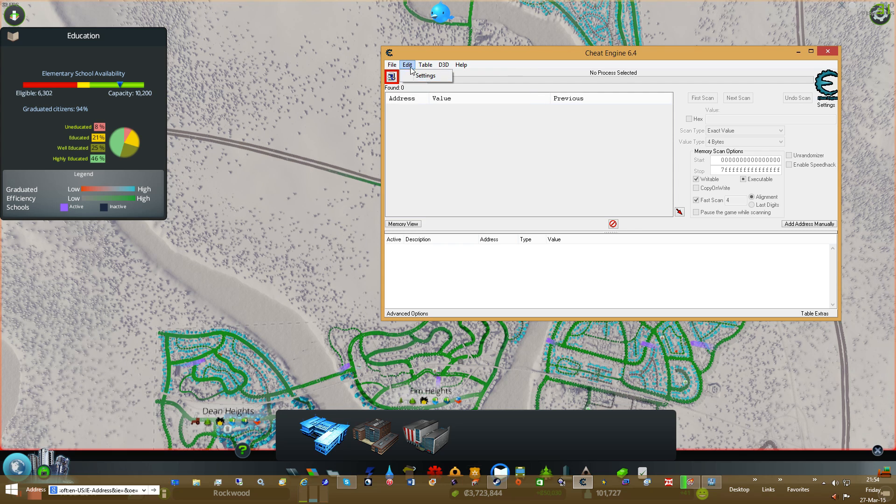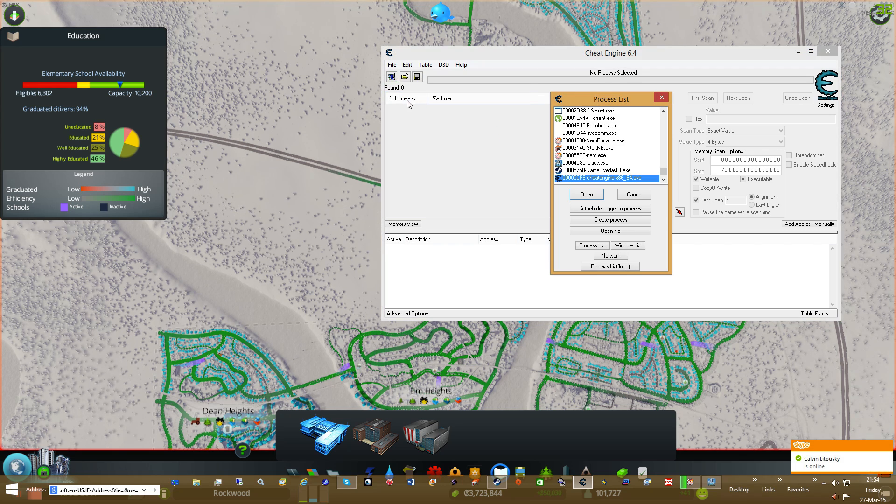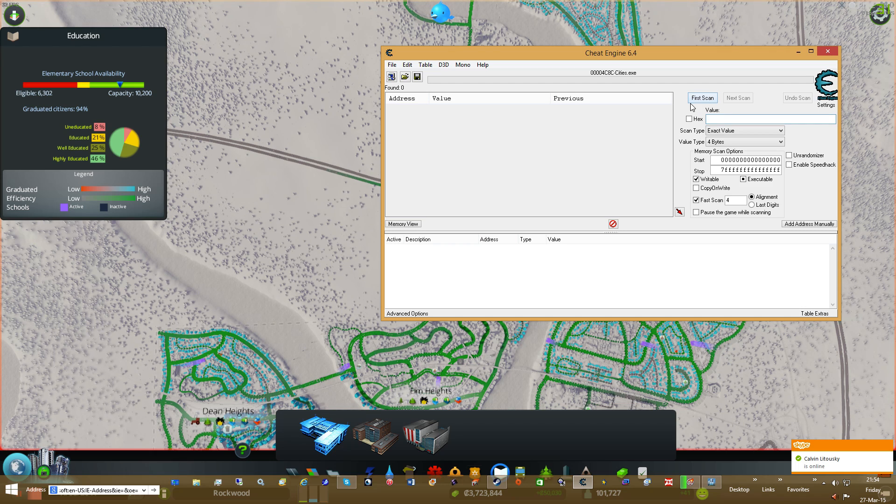We're going to go here, go to Open Process. Enter 6, 3, 0, 2 — and we're going to go First Scan.